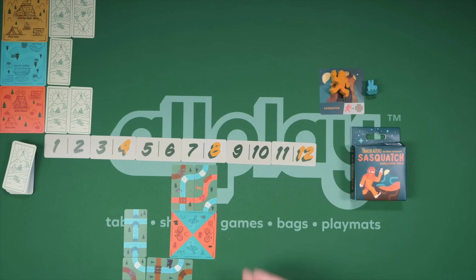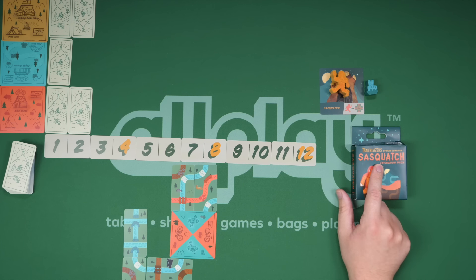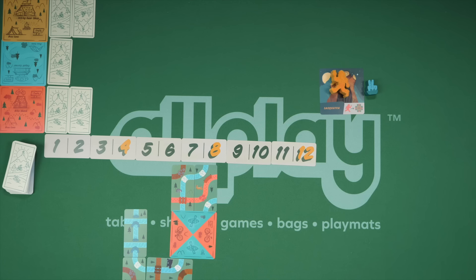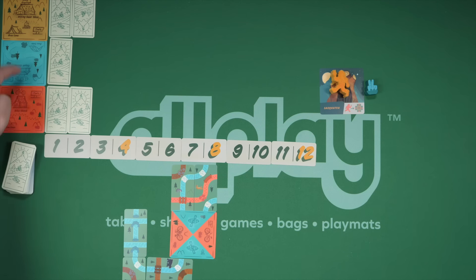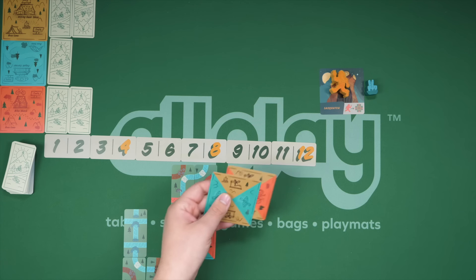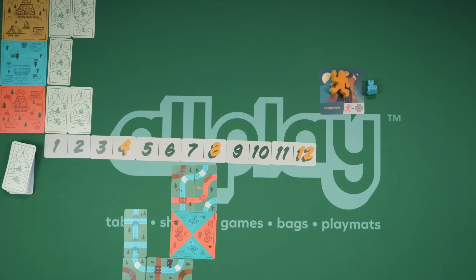I'm going to show you what comes in this box and how it's different. Here's a look into a game of Trailblazers with the Sasquatch expansion. It comes in this little tuck box — not a whole lot here. The cards and base camps are actually from the base game, so it's mostly just this stuff here: these new base cards and some Sasquatch components.